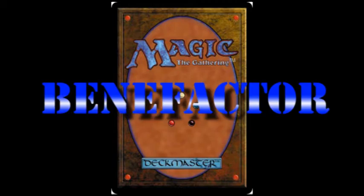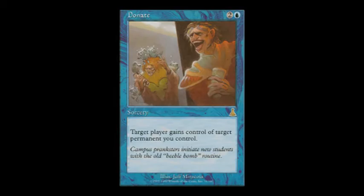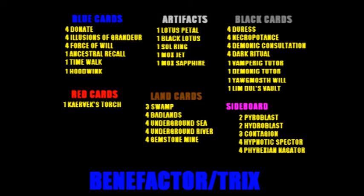Now the name of this deck is called the Benefactor, but a lot of you probably know it as the Trix. This deck strategy utilizes Illusions of Grandeur and a Donate. This deck was first seen back in Seattle during the MTG Grand Prix, at that time in extended form, and was first played by Darwin Castle and Rob Daugherty. But the design is generally accredited to Michelle Bush. To say that this deck turned a couple of heads would be an understatement.